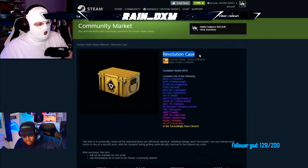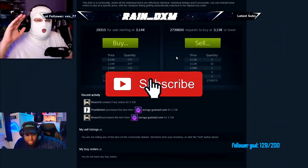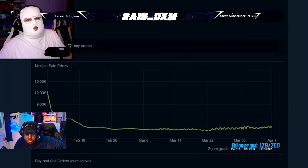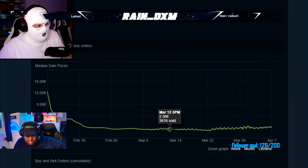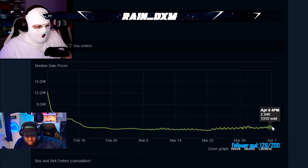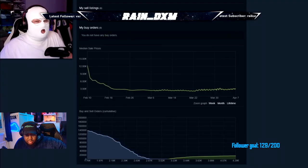Some examples: the Revolution case, which is a new case, tends to be quite high in value when it releases because there aren't that many, and then drops off under a euro easily. That was the case for the Revolution case as well — it started off very expensive, went down to almost under 2 euro, but now all of a sudden it's back up over 3 euro, which is very weird.